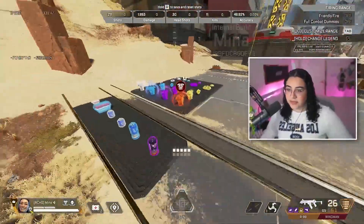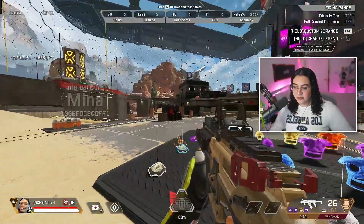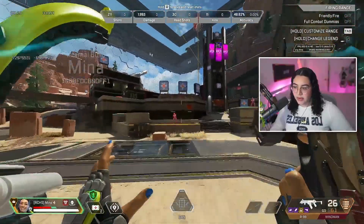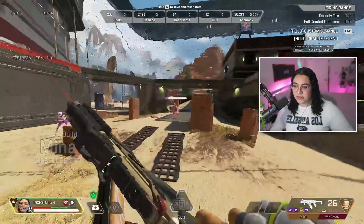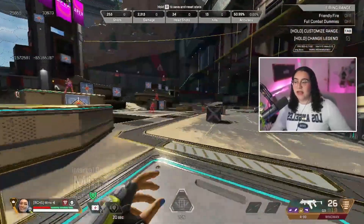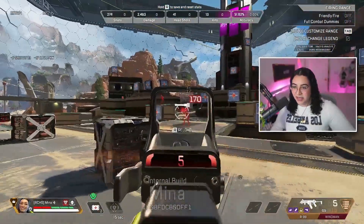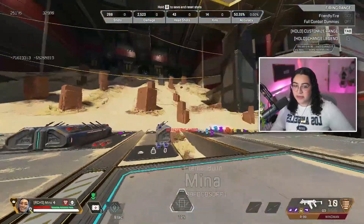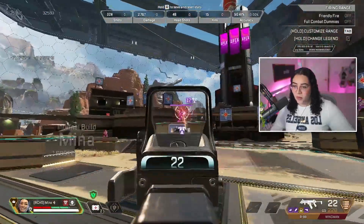I'm gonna throw an Arcstar at myself because I know she's a support player. Throwing an Arcstar. Let's see what this does. So she heals up shield — kind of like Wattson. I feel like Wattson definitely should have had something similar to this since she does heal up with her shield, but this is cool. I think this is temporary health, though. Yeah, that's what it looks like — temporary health. That's really cool, and it does quite a bit too.